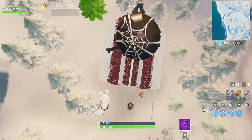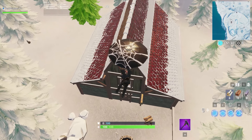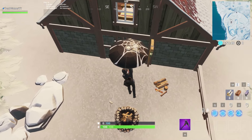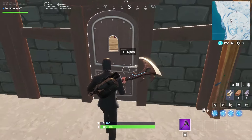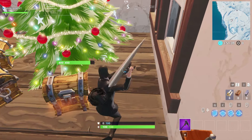What is up guys, it is BenbyGamer here, and in today's video I'll be showing you guys the exact location for Fort Byte number 29. The clue is found underneath the tree in Crackshot's cabin.